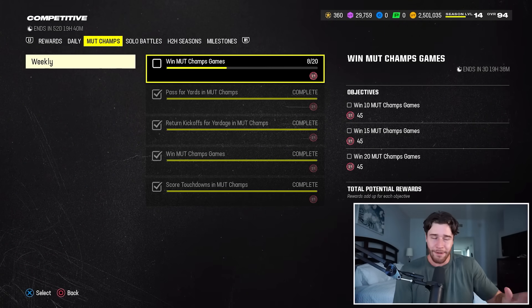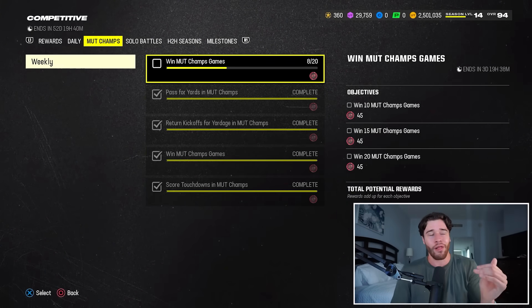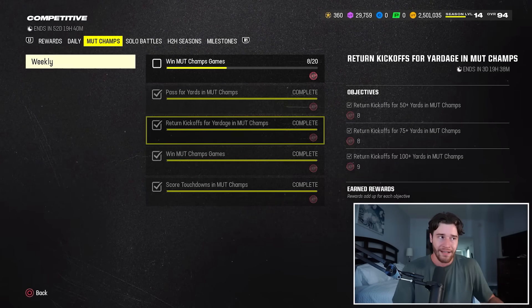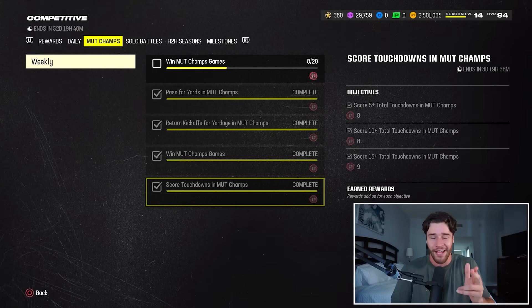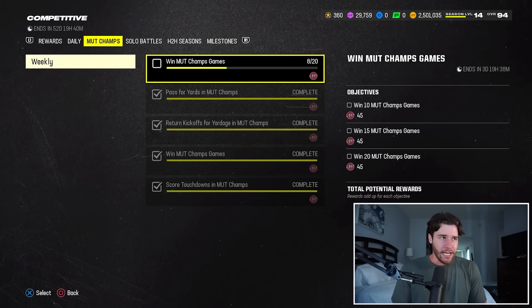For MUT Champs right here, these missions reset every single week. If you go through and knock out all of them — winning 20 games, getting your passing yards, kickoffs, wins, and touchdowns — that's going to give you 300 CP. That right there is very, very nice progress.